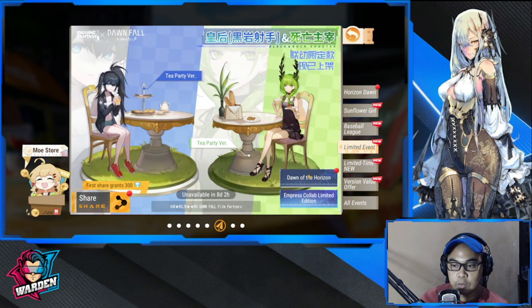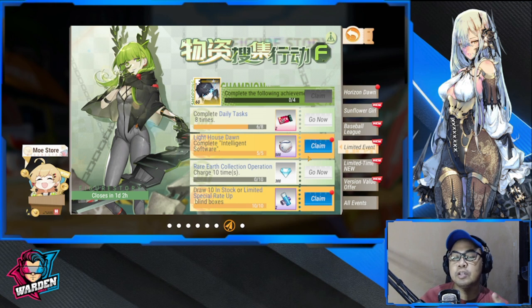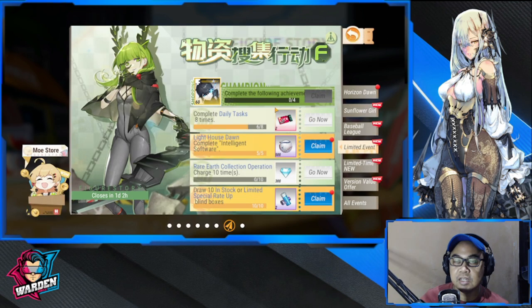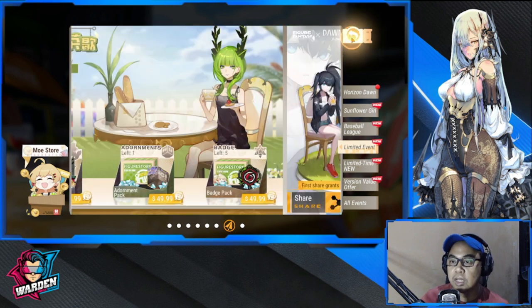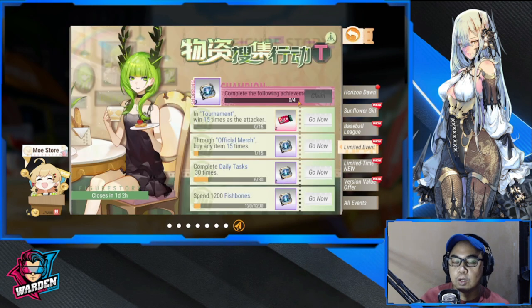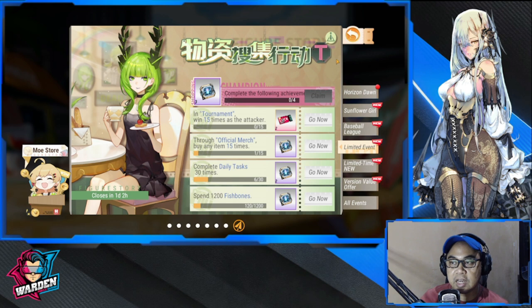The resource collection events are tasks we should complete. We will be getting a free Empress Black Rock Shooter piece worth 60, which is equivalent to one Ultra. The resource collection tasks also reward the chip for the Rare Earth Collection Operation event.